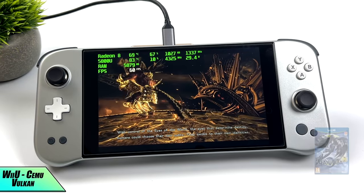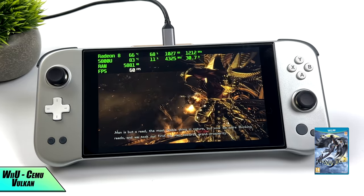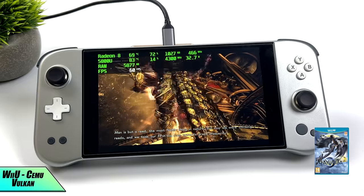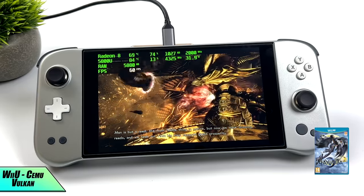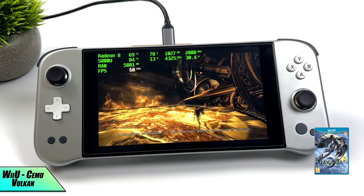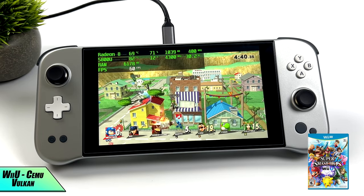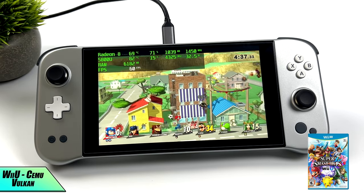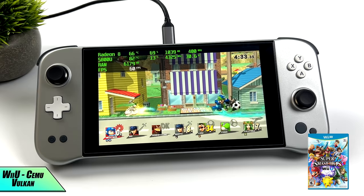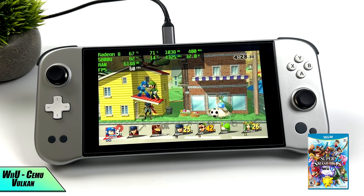Checking out Wii U emulation using Cemu, we have Bayonetta 2 with the Vulkan backend and async shaders enabled. I've had really good luck with Cemu on these Ryzen APUs — even the 2400G with a nice overclock can run most of this stuff at 60 FPS. It's a very well-optimized emulator and it keeps getting better, especially with good Vulkan support from these Radeon integrated graphics. For a game like Breath of the Wild, 30 FPS is really where it's at on these APUs, but it's still very playable at 720p.